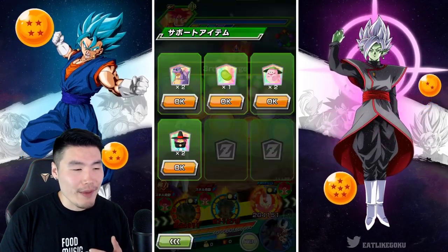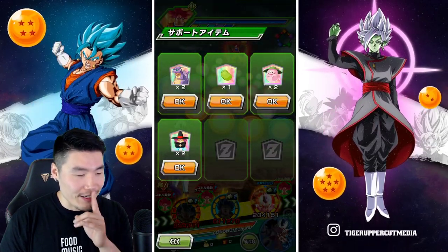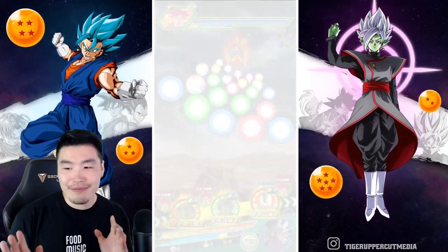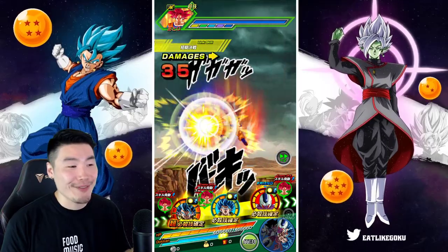As far as his active skill goes, you can launch it when you're facing only one enemy and that enemy has 50% HP or lower. So unlike most units where you can launch their active skill based on your HP level, this is based on the enemy's HP. We've got to get the enemy to 50% or lower and then we can launch the active skill and see probably the best animation in the entire game.